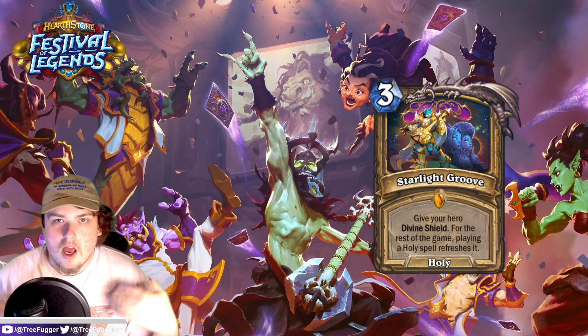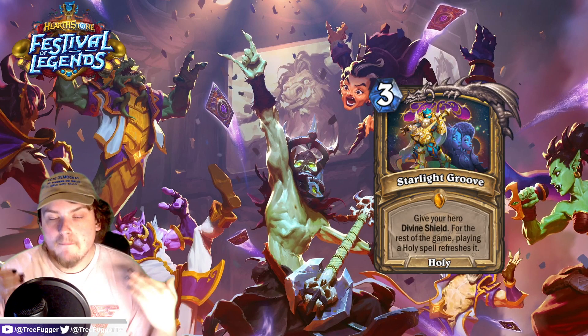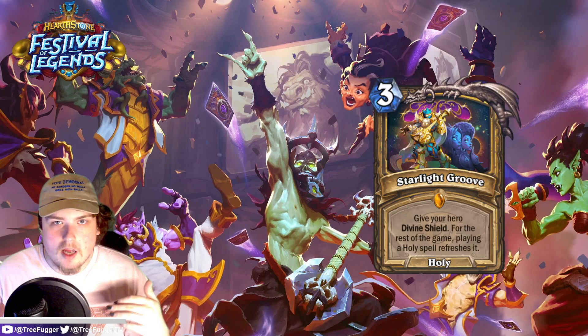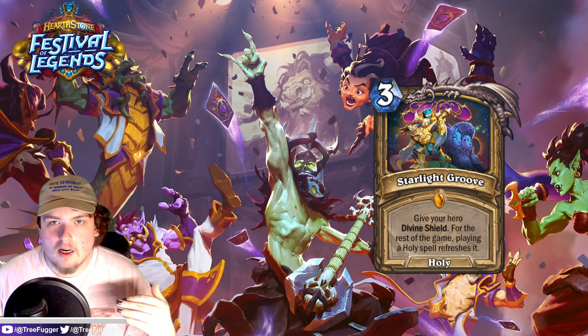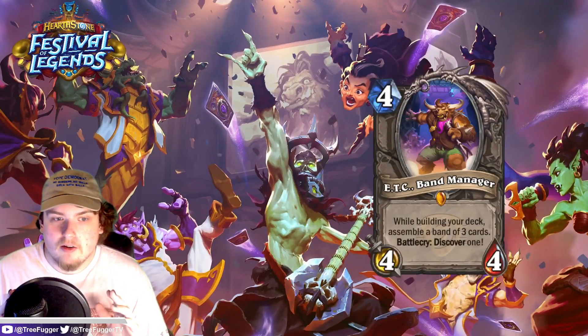Most of the time you're just saving one to two health, but sometimes you're going against someone who only plays big minions — say Even Warlock in Wild with giants. You have Starlight Groove active, you shut out eight damage from one of their giants every turn. They get the wind fury giant — you don't even care. You take 12 damage from three hits, the fourth one is just negated entirely. This card is pretty nuts.